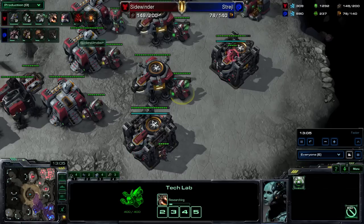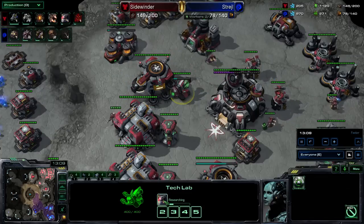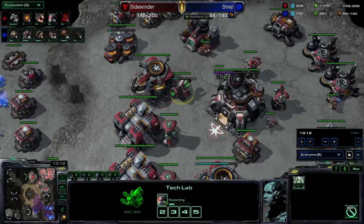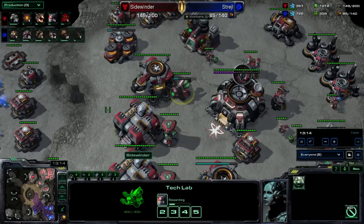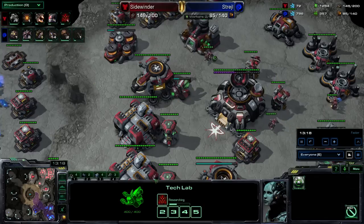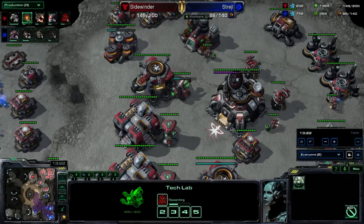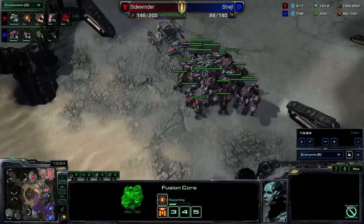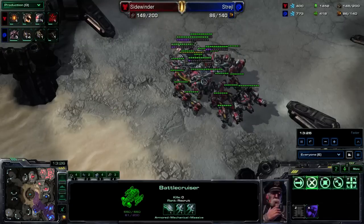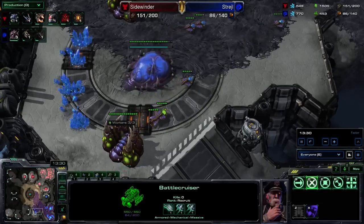I'm just getting every upgrade at this point. This upgrade looks like the old Reaper upgrades because it's the same picture, but this is for Banshee Speed. I don't remember exactly what this is - I want to think it's durable materials, but I think that it's been changed. This is obviously Raven Energy. We could see this if the UI stuff was working, but it's unfortunately not. I'm just trying to get into Battlecruisers. I really want to see how the new Battlecruisers handle, and especially with their teleport ability, what it feels like.